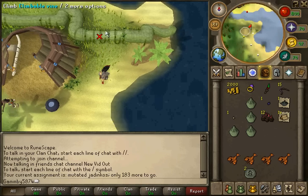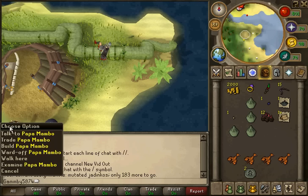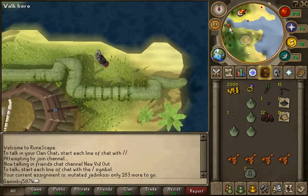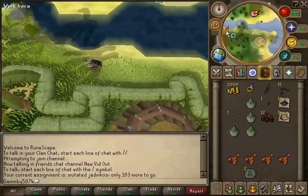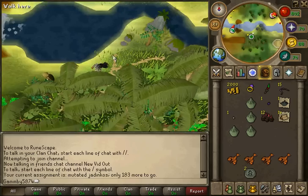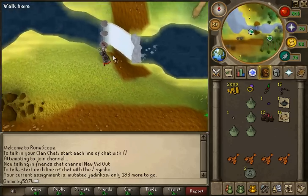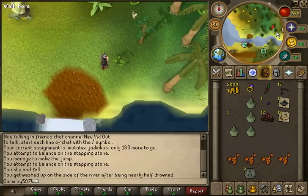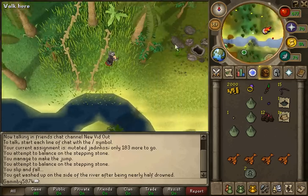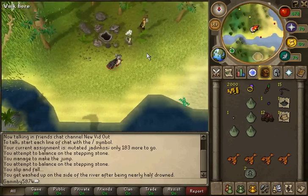And then once you're there, you jump over these vines to the north of the Papa Mambo guy, and you run west until you see an agility shortcut. Then you run west and cross all three of these steppings. Now you run east after you climb that.